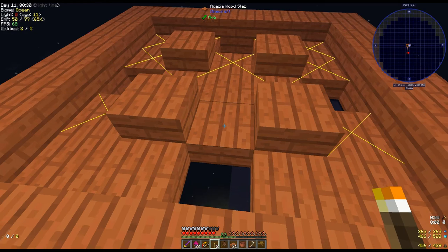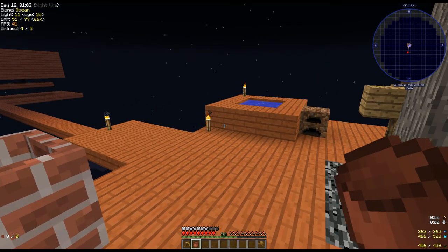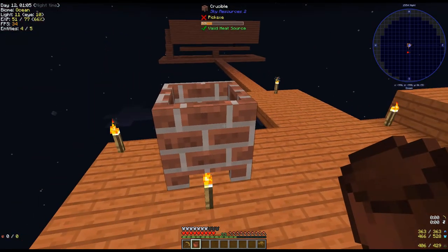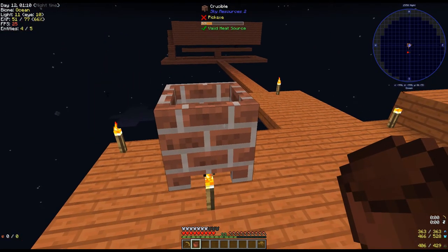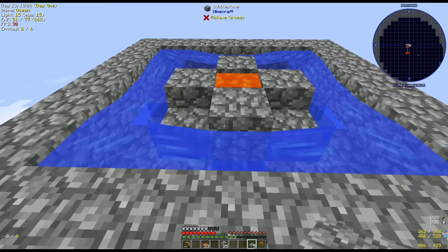Excuse me while I live on the edge and set up a wooden cobblestone generator. The thing about clay buckets is that though they can hold cold liquids quite well, if you hold lava even once, the clay bucket will break after you place down the lava. Bye, bucket. This cobblestone generator lets me vein-mine — this is much safer.